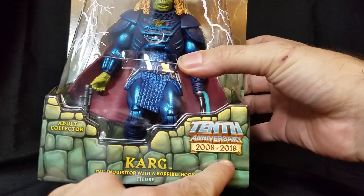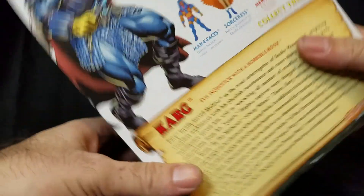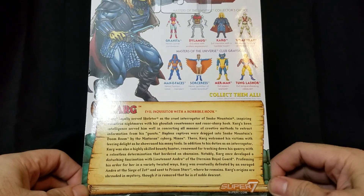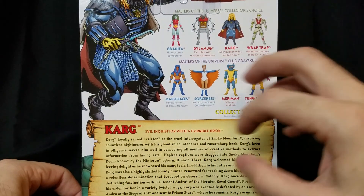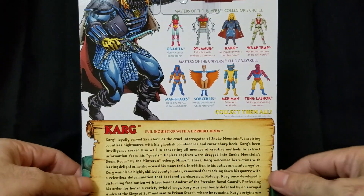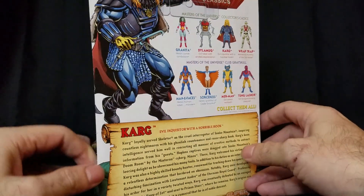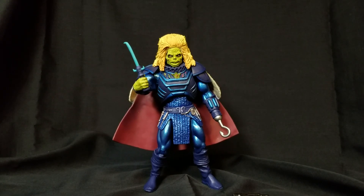It has a nice little 10th anniversary stamp — 2008 to 2018 — that's how long I've been collecting these Classics figures. Look at this beautiful art with Karg right there. You can pause if you want. You get the Super 7 logo and an idea of what figures were in this line. You can find the full text on he-man.org, but let's take a look at the figure.